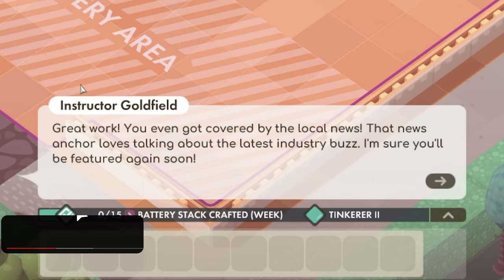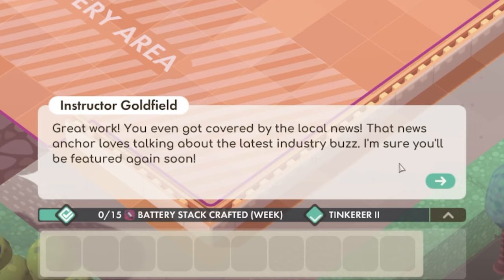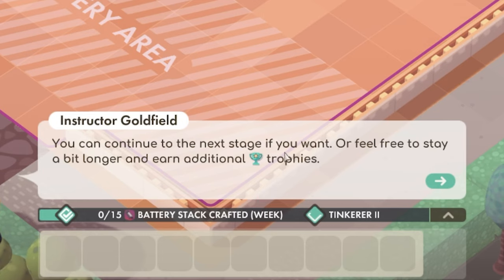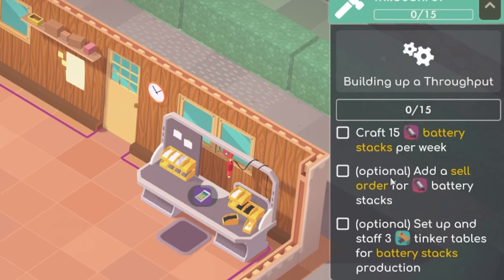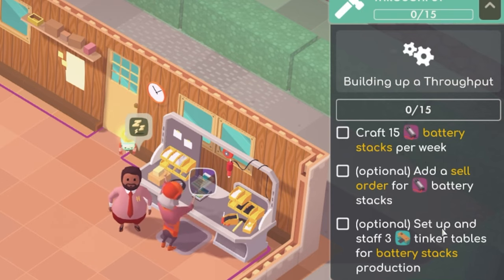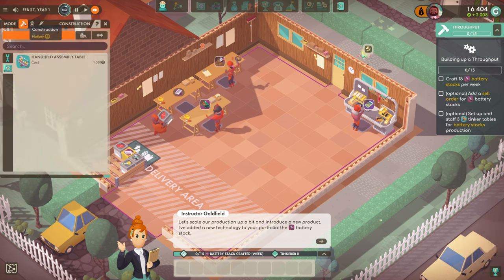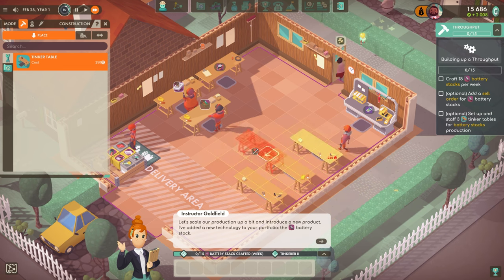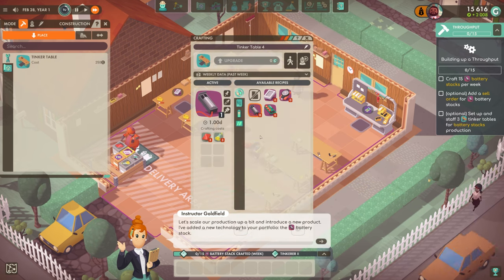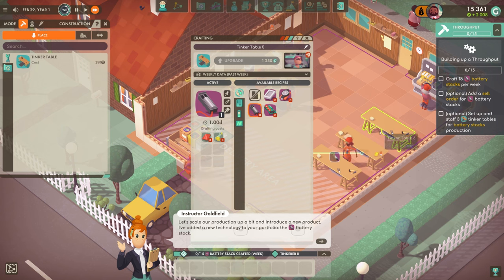So we've got to craft 15 battery stacks per week - optional. Add a sell order to the battery stacks, or optional, set up staff. Three tinker tables for battery stack production. So we need to make batteries. Let's get three new tables down, back to back, and set these ones to batteries. And these require plastic and chemicals, which we're already ordering in anyway - so that's not so bad. Let's just get three batteries going - we need 15 per week.